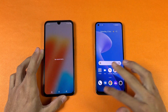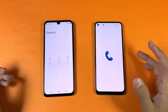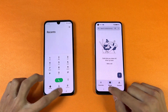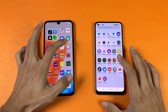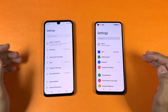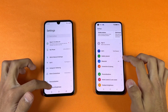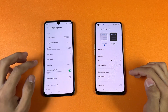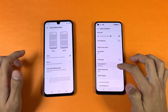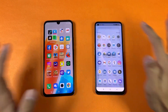Everything is closed in the background, no applications running. Phone dialer is faster on the 020. Next on the list is Settings — the Realme 9 4G is a tiny bit faster there. Now let's go to Display settings — we have 90Hz refresh rate confirmed on both. Let's check out some more applications.